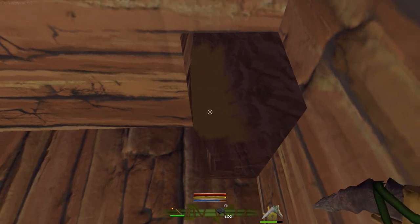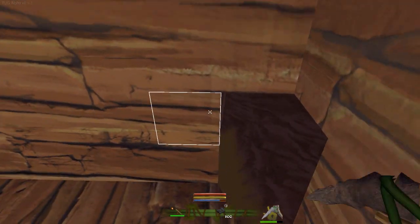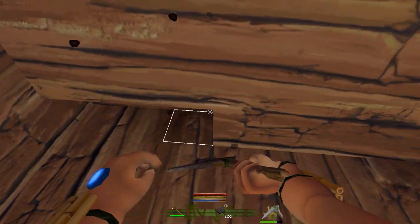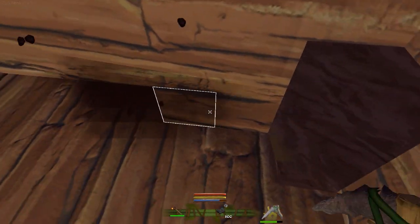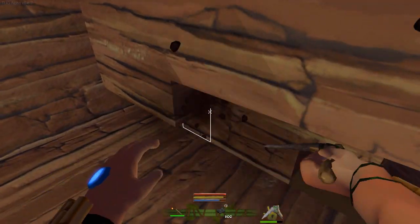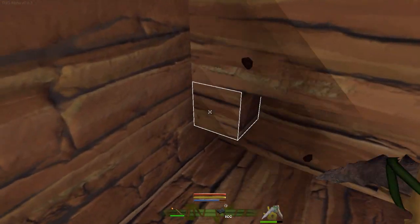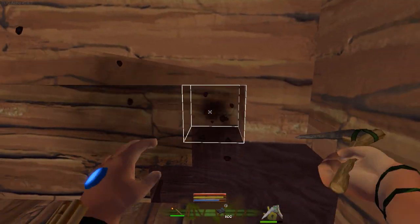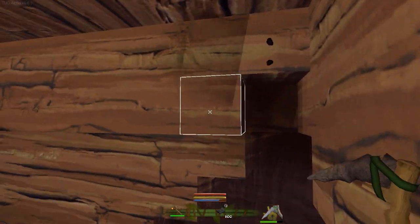We're going to have to do some work around here because this leads right into a cave. Maybe we can even use that cave for awesomeness. I can just see it now - having to put fences around your base to keep out all of the bad guys and keep out the tigers from stalking up on you while you're doing your gardening.